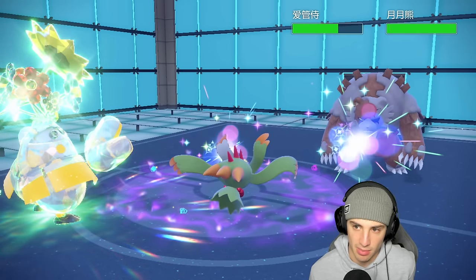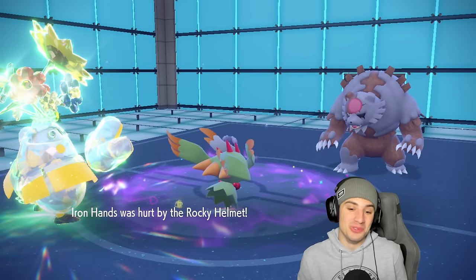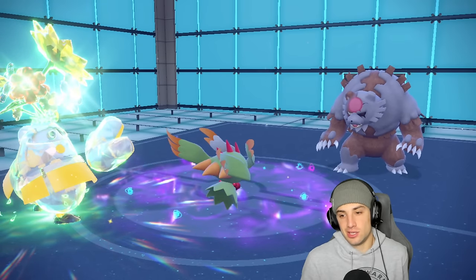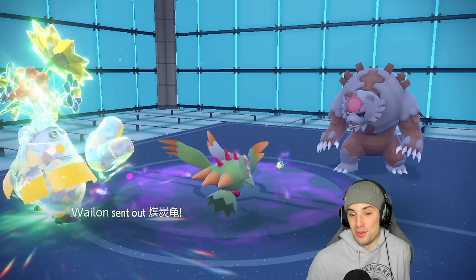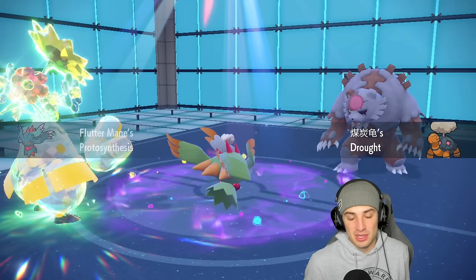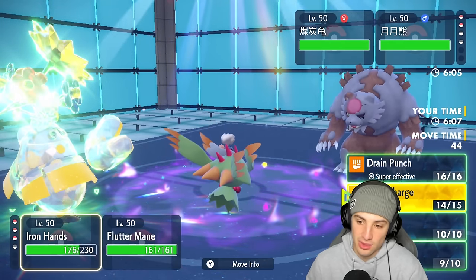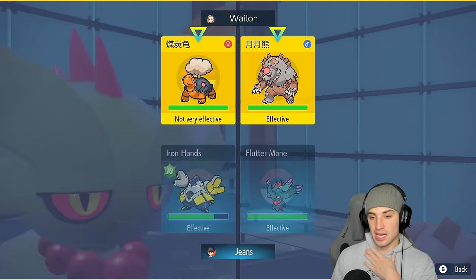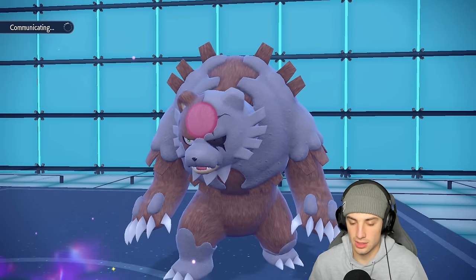I'm going Dazzling Gleam up here and dropping a Wild Charge. Ursaluna can probably soak these shots, but if it does and gets off Trick Room that's a big problem for us. Dazzling Gleam actually gets a crit and maybe saves their lives — that's huge! That crit was huge. We do take Rocky Helmet damage but allow no Trick Room — not a singular Trick Room! So let's see who their final Pokemon is — I'm kind of hoping it's Torkoal.